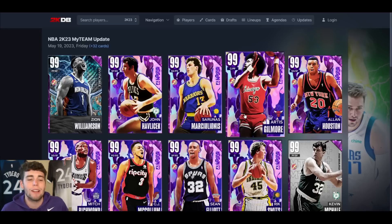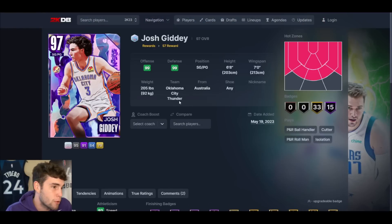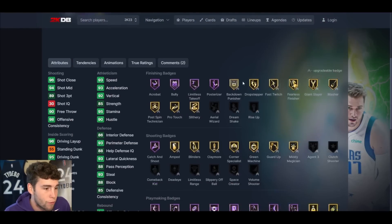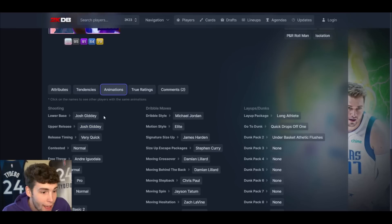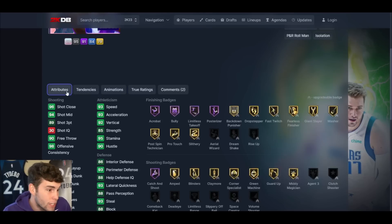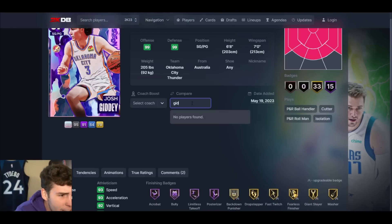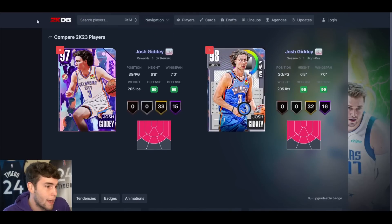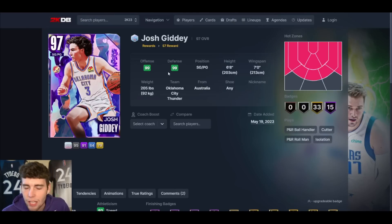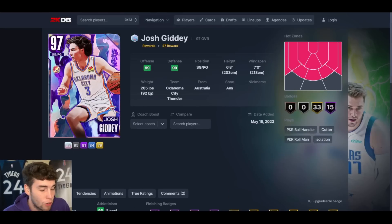We've started off with the Galaxy Opals. This is a level one reward, so for the average person loading up the game, they'll get a Galaxy Opal Josh Kitty. This card is not bad for a level one reward. He's 6'8" and he's basically the exact same as the high-res Josh Kitty. You might not want to gas him because objectively he's not like a top five point, but giving him out free as a level one reward is a great start to the season.